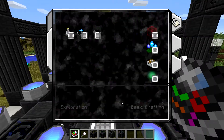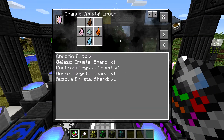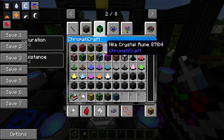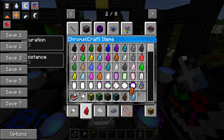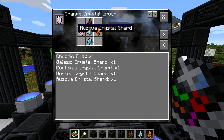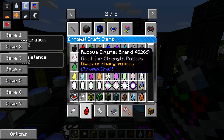Let's craft ourselves the next crystal group. The orange crystal group requires Chromic Dust, and then it requires Ruscia, Rosova, Galazio, and Porticali. We'll grab ourselves Ruscia, Galazio, Porticali, and... I can't actually remember the other one. Rosova — the pink one.